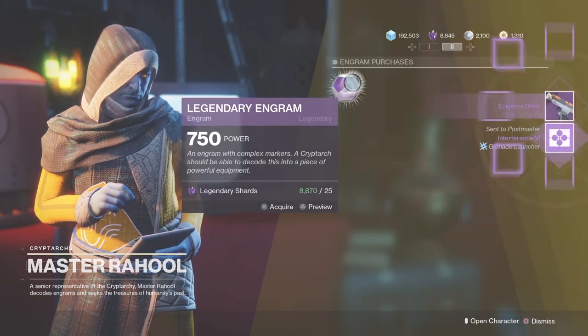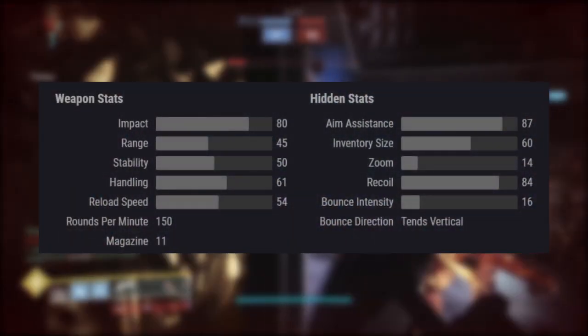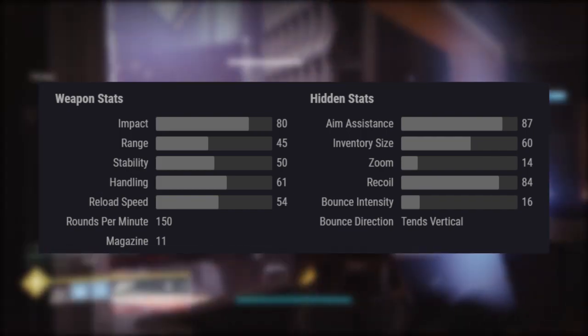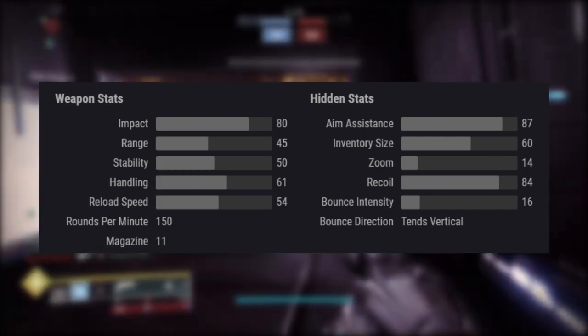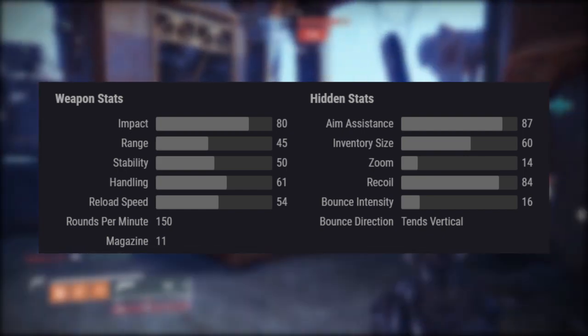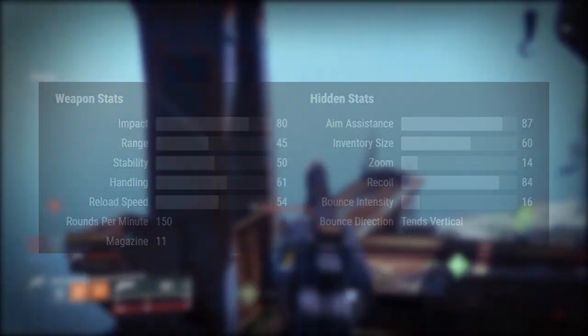Let's take a look at the stats: impact is 80, range is 45, stability 50, handling 61, reload speed 54, 150 RPM with 11 in the mag. For the hidden stats we have 87 aim assist, 60 inventory size, 14 zoom, 84 recoil, and 16 bounce intensity with bounce direction 10 vertical.